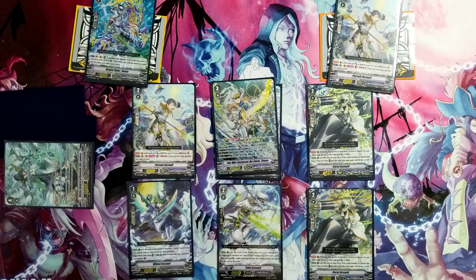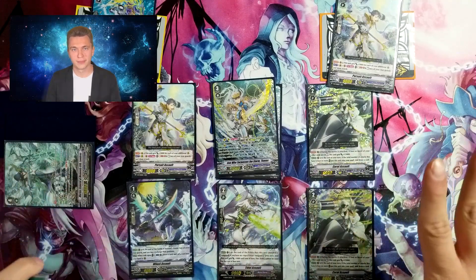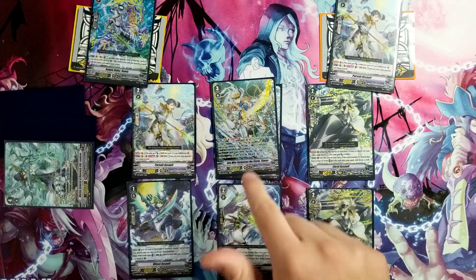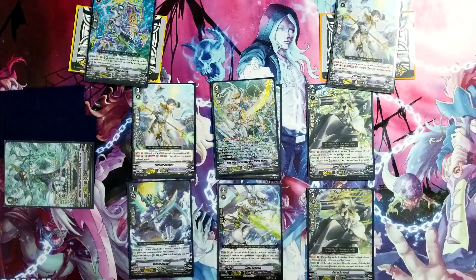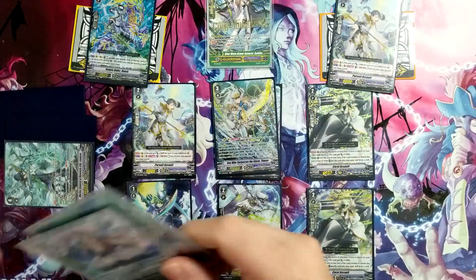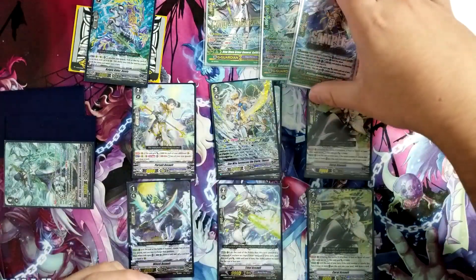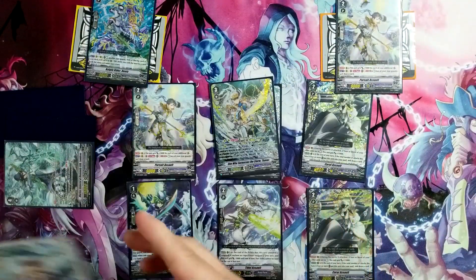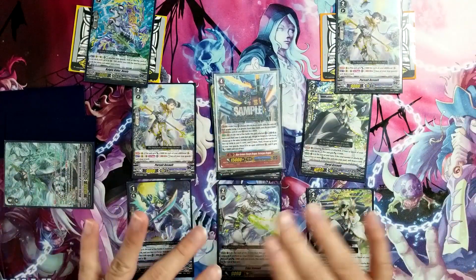Starting with Thavas — let's assume a high roll possibility. Let's say you went first and you went to your grade three turn, did your Lamboro pseudo stride from the main deck, and at the end of the turn you had Excel circles that you generated. Before you come back to it, you G-guarded a couple of times — let's say twice using Ionis and another card to flip something. So you now have three face-up cards in the G-zone. Once you stride and set up your board, this is what your board should look like.